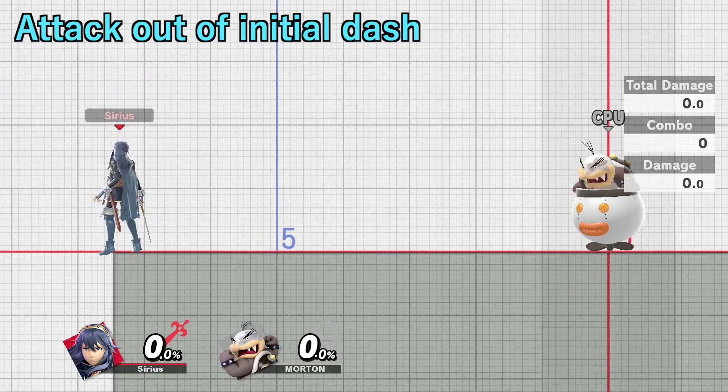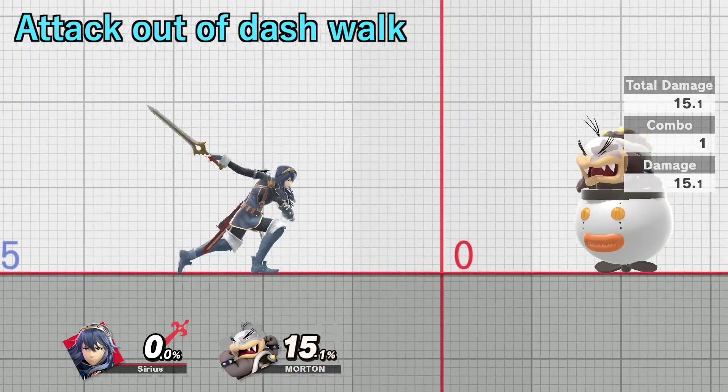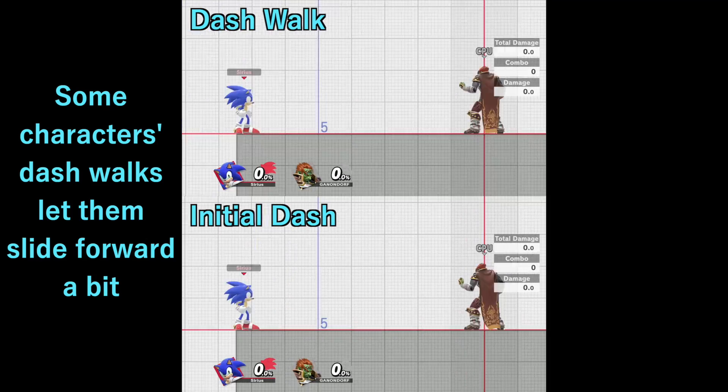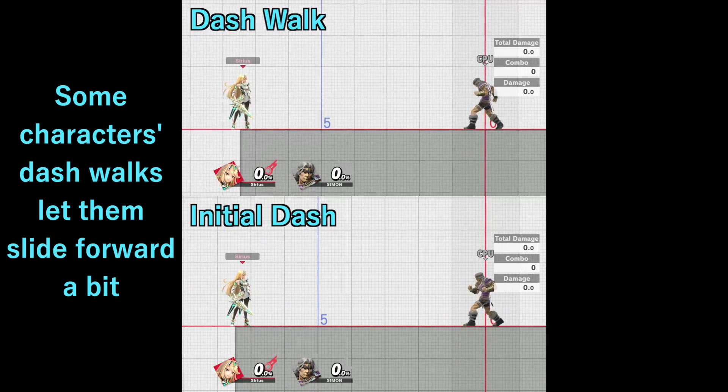You can also dash walk to gain extra distance that will let your attacks reach the opponent when they wouldn't otherwise. Some characters gain extra distance from their dash walk by sliding forward, which can help with safely gaining distance towards or away from the opponent.